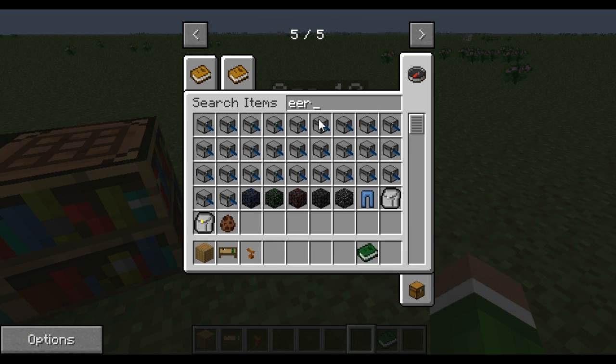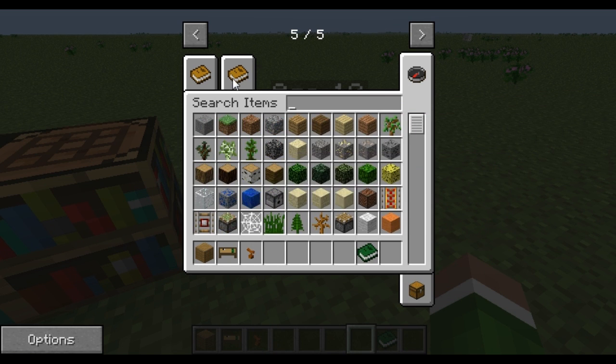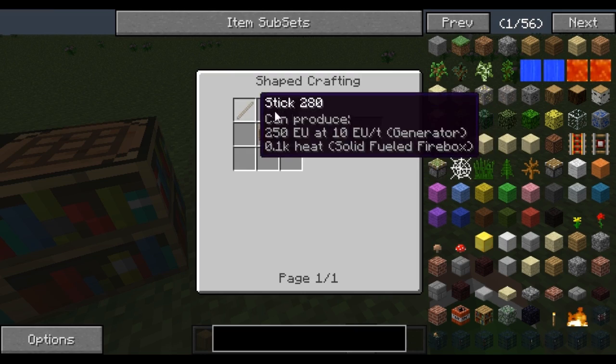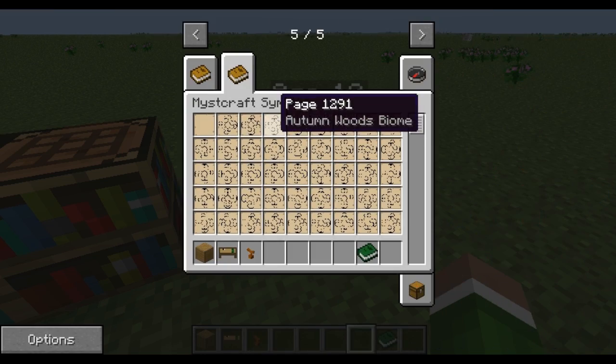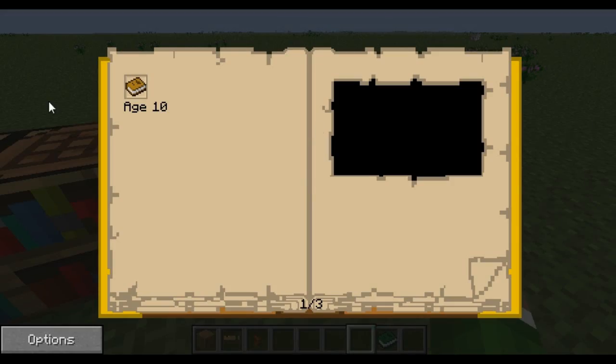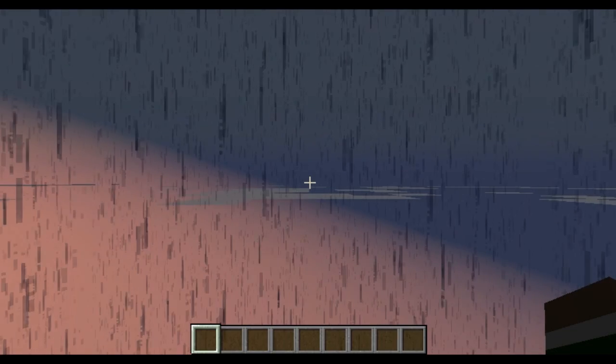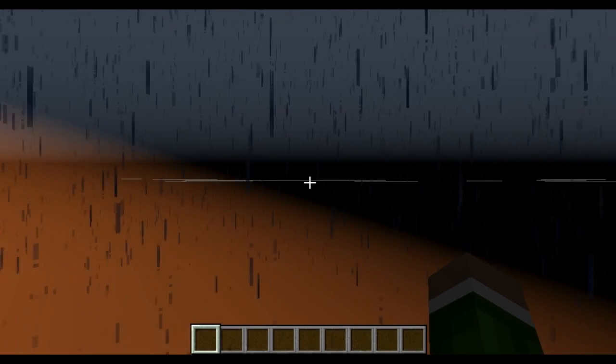Once again, book stand, very simple recipe. All you need is one wood plank and two sticks. Then let's travel to this world. All you do is right click on it and then click this little black area. It may lag a little bit, but it will bring you to your age of diamond ore tendrils.